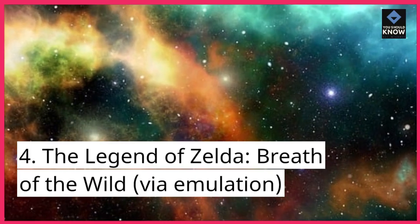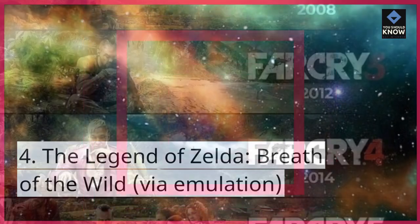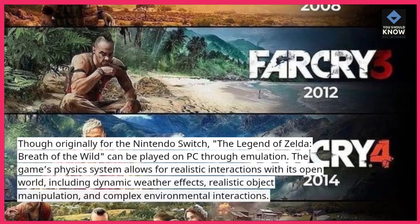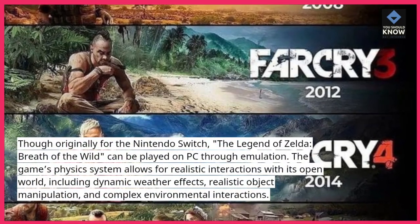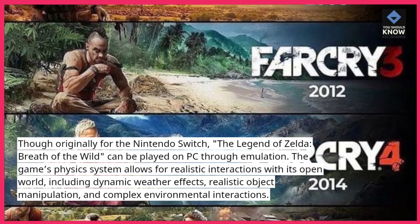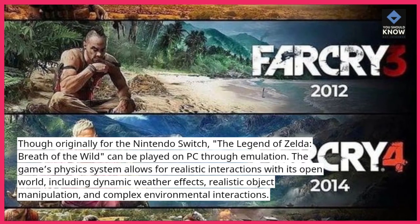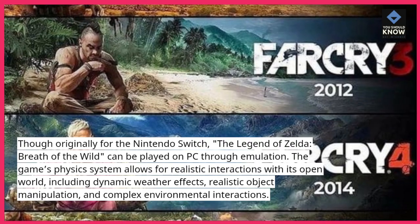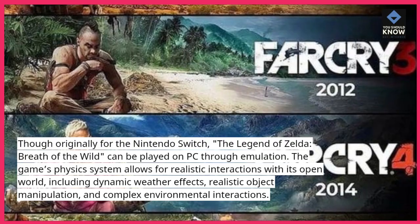Though originally for the Nintendo Switch, The Legend of Zelda: Breath of the Wild can be played on PC through emulation. The game's physics system allows for realistic interactions with its open world, including dynamic weather effects, realistic object manipulation, and complex environmental interactions.